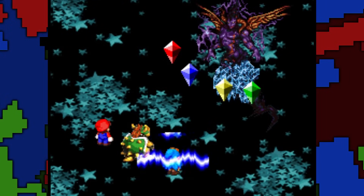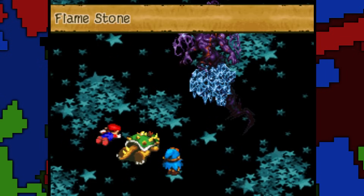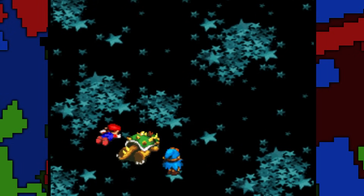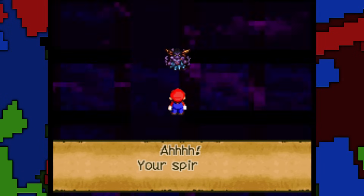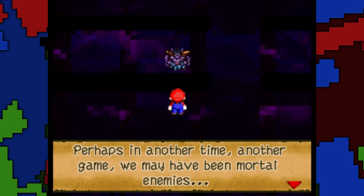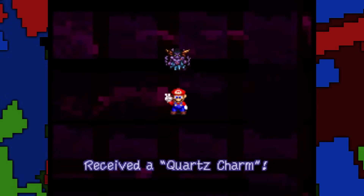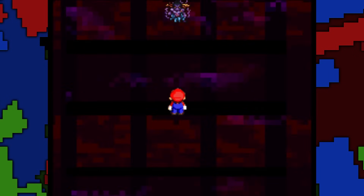I didn't really have that much of a problem with him. I had the Lazy Shell on Geno, which at least in combination with his level and the rest of his items made him virtually immune to almost every attack. So I guess all you really need is some patience. After you defeat him, he breaks the fourth wall a bit and says: 'Perhaps in another time, another game, we may have been mortal enemies. Let us part as comrades in arms.' And then gives you the Quartz Charm, which prevents instant death attacks and increases damage by 50% — so yeah, that's really good.